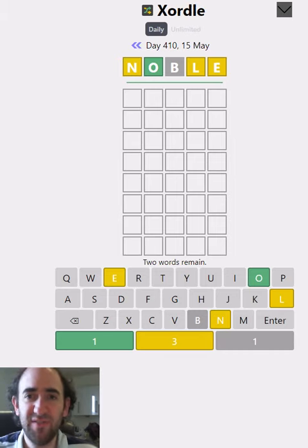Hello again, welcome to today's attempt at the Exordal Puzzle. We are trying to get two words here and the clues are overlapped. For example, it's given me noble as a starting word.